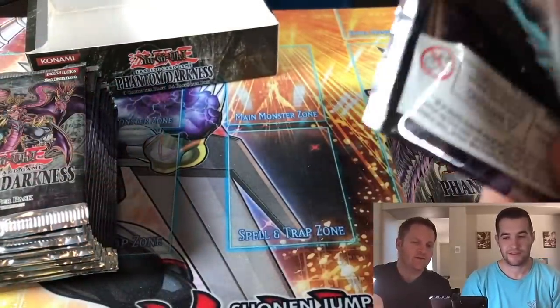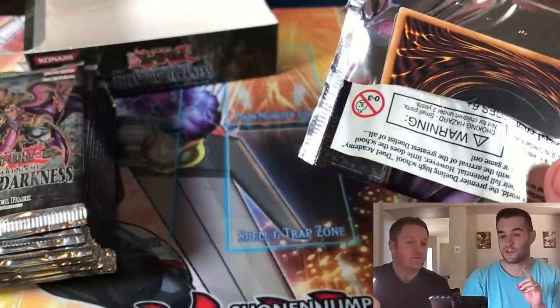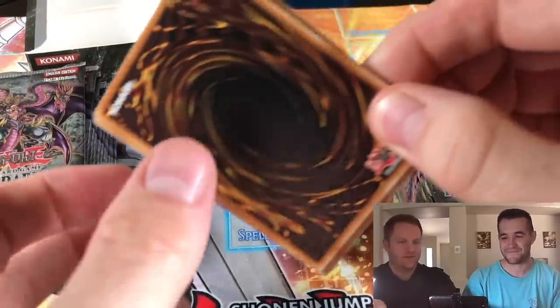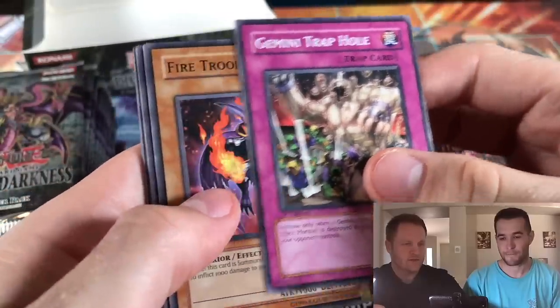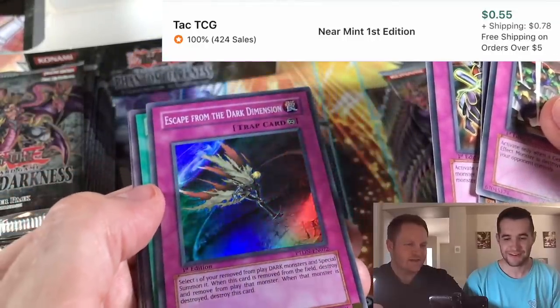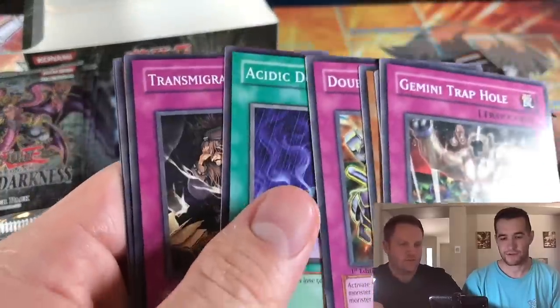Alright, I'm nervous. Have you ever opened this? No. I don't think I've even opened one pack — not at all, not just on video. Can't remember ever doing one. Oh, this is cool. Okay, your first time — yeah, first time. Here we go. Gemini Trap Hole, Fire Trooper right off the bat. Double Tag Team and — Skate, that's cool, that's not bad. That's a super, yeah cool.